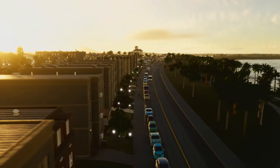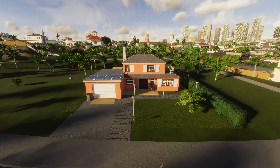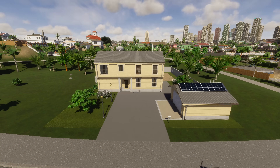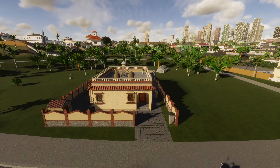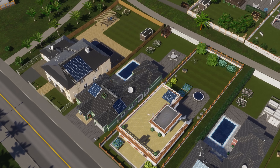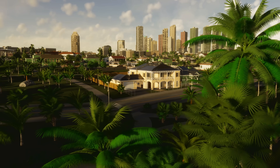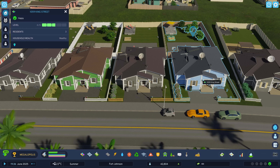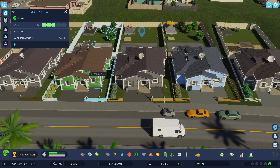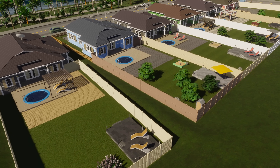The pack specializes in low-residential buildings that fit nicely close to water, featuring a total of 70 new assets for your building pleasure. It's 10 North American low-residential buildings and 10 European. Each of these in three different levels, changing structure and look as you level up your zone. Each building also has 24 variations each, made by randomizing the props and color schemes in the pack to make sure that even same structures look different and diverse.